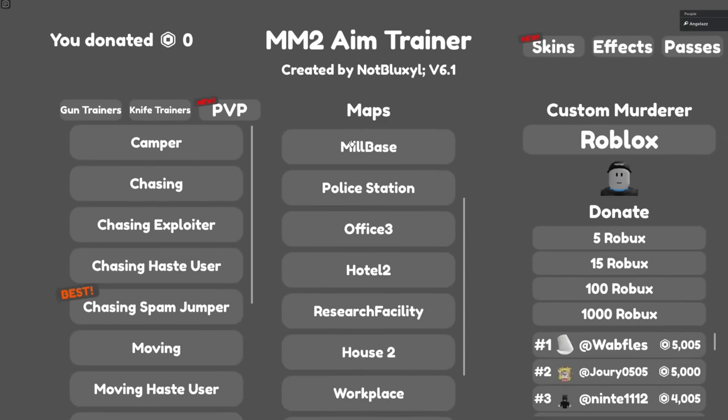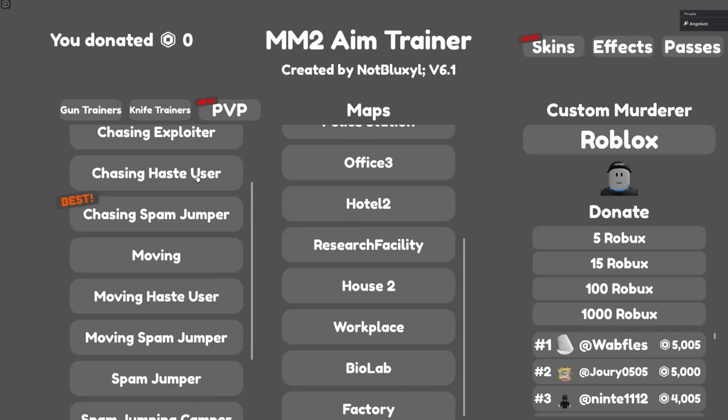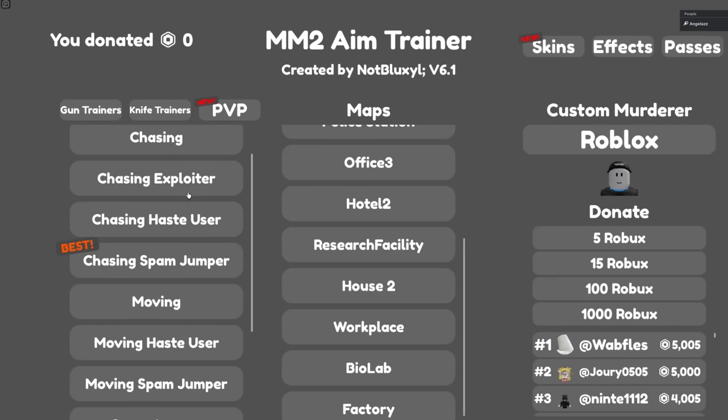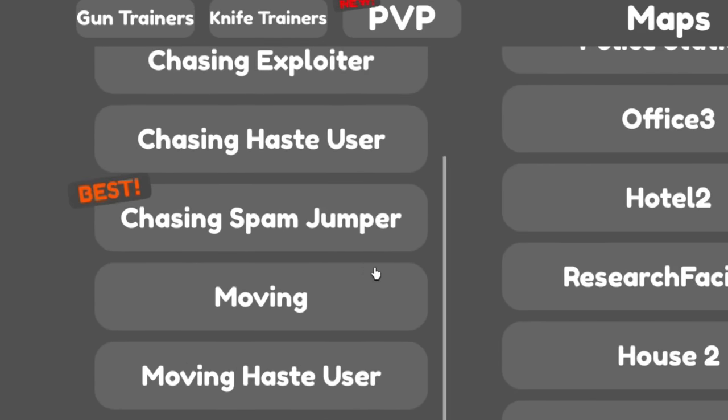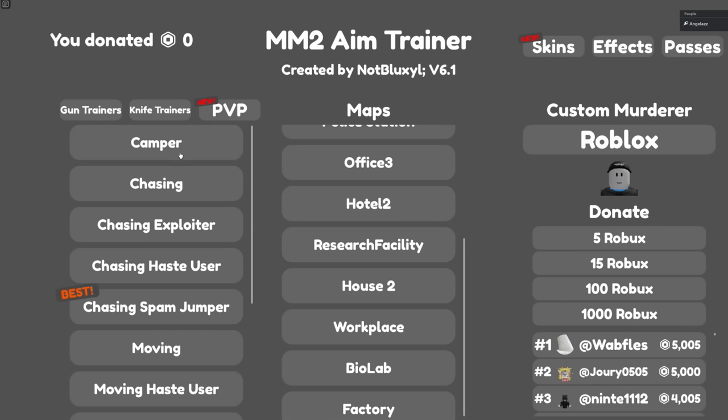Basically what you can do is first of all pick the map you want to practice your aim at, and then here's the fun bit — you can also pick the type of player you want to practice your aim with. For example, we've got camper, chasing, chasing exploiter, chasing spam jumper, moving, and haste user — technically me, because I use haste.